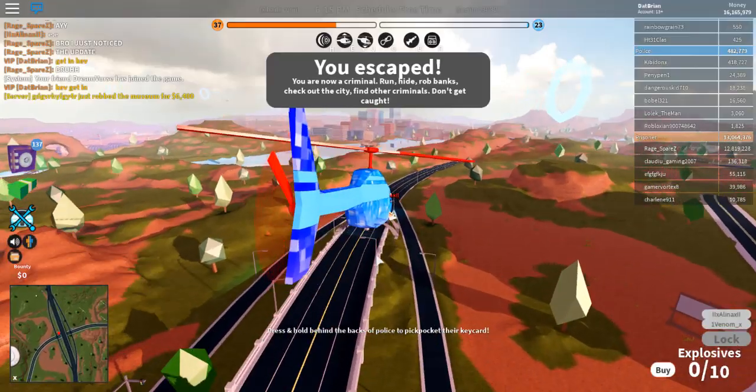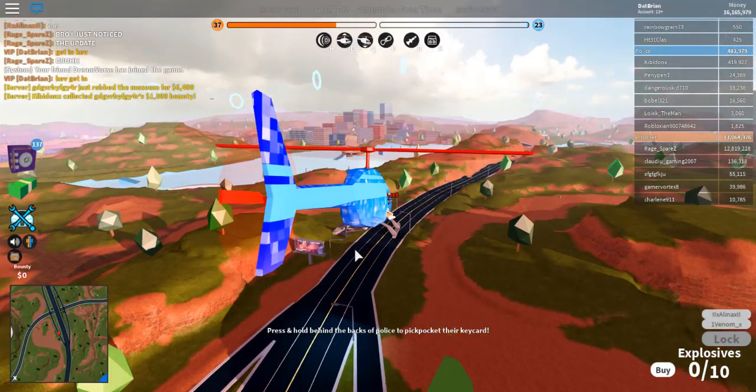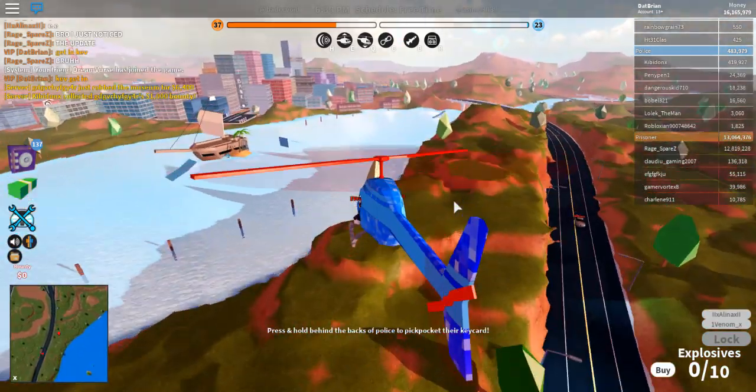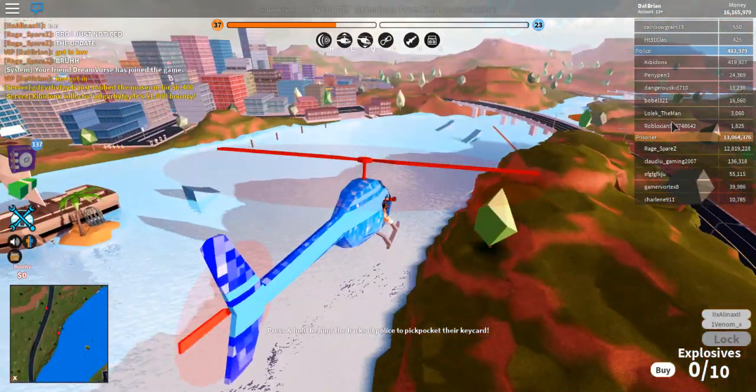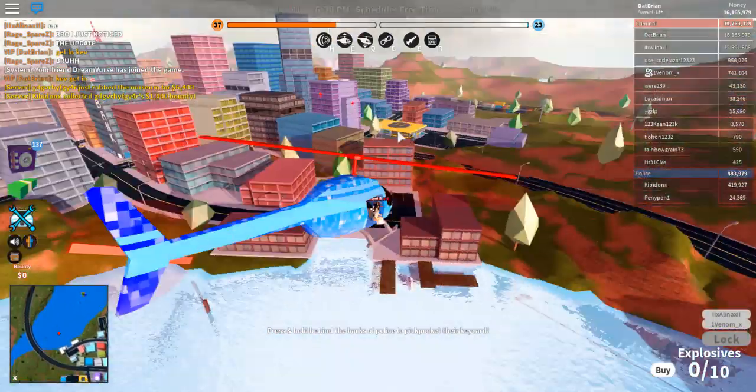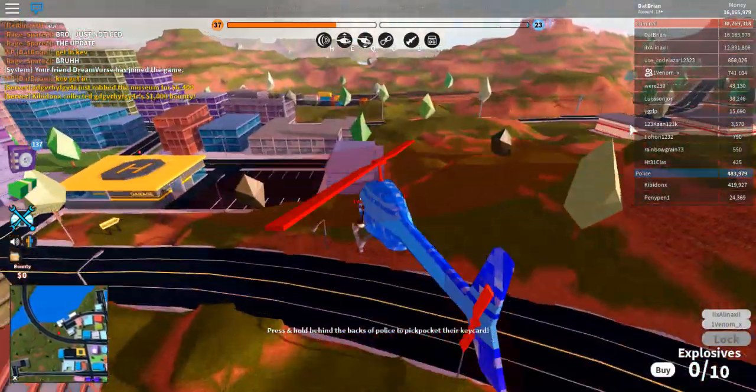That's pretty much it for the new airport — there are also windows to bring in sunlight. Alright, I just became a criminal because I want to do stuff as a criminal, and we want to check out the new museum and the power plant. They said they had something new about that so let's go check that out.